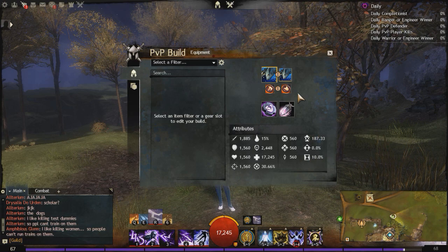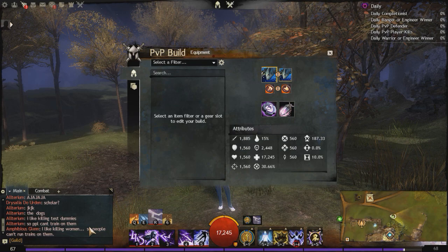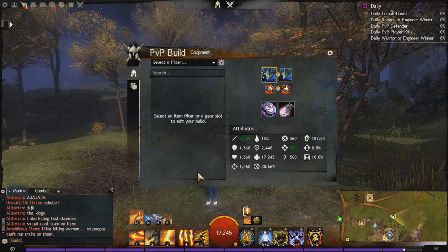We're using the Celestial Amulet. I've been using the Celestial Amulet for quite a while now, and even now that they buffed up the Fire Attunement where we're getting a lot more burn, and burn is doing a lot more damage. For example, Drake's Breath alone does 5 or 6,000 damage from the power and the condition damage combined from the Celestial Amulet. So I love the Celestial Amulet right now.